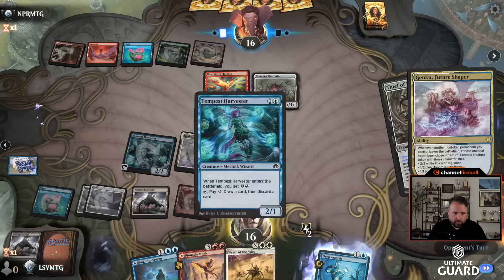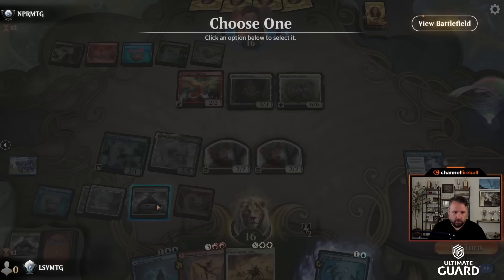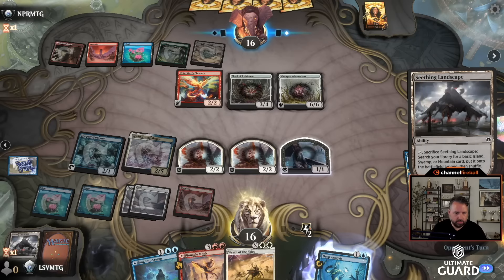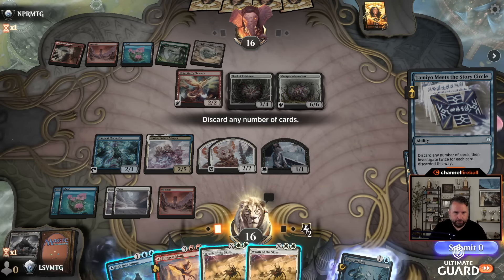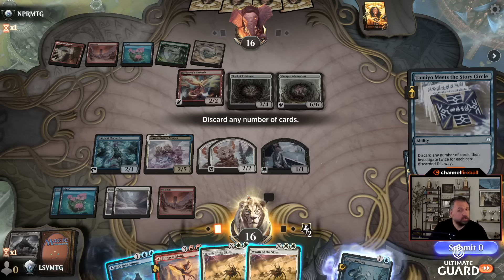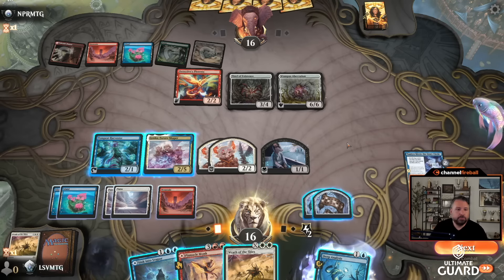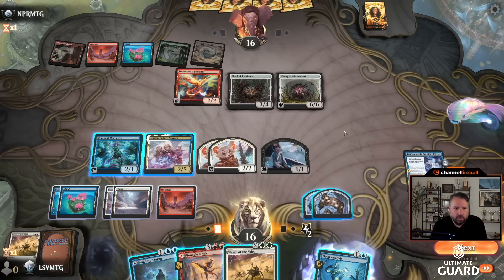They're going to exile the Static Prison — sure. Let's make a 2/2. When that leaves the battlefield I draw a card. I'll sack this, make a 1/1 lifelinker, and I get double blue because of Sink Into Stupor. Another Wrath. I want to discard at least one card — I think I discard the Monk. It's possible I discard the Wrath. Yeah, I can get a Wrath back with the Monk — that seems fine. Genku with the clues is really nice.